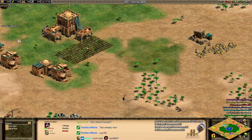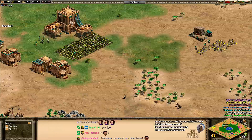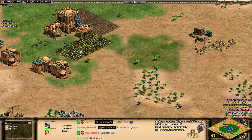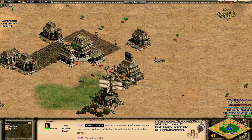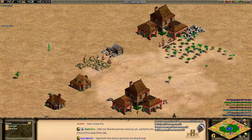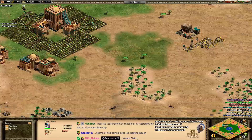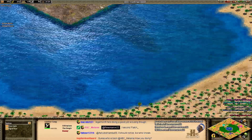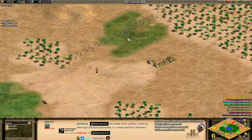A viewer asks: for the next capture the relic, you should do a 3v3 where only the pocket player is allowed to take the relic and the other two must fight for control — that could be interesting. Also, for those of you taking advantage of Twitch Prime and subscribing — thank you. If you're an Amazon Prime member, you can use Twitch Prime for free and subscribe to one Twitch channel for free. A lot of people have been using that as an opportunity to subscribe to me on Twitch, so thank you so much.